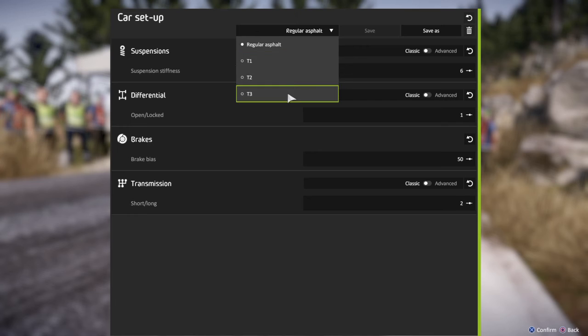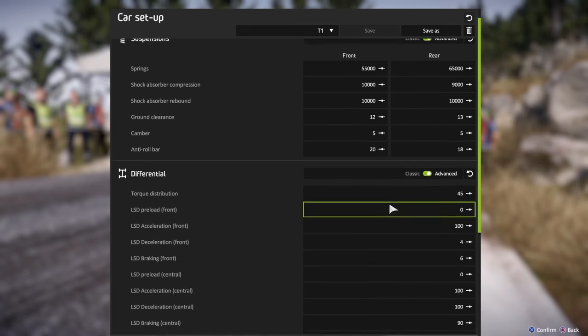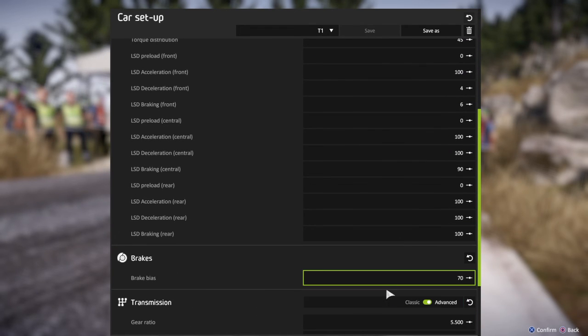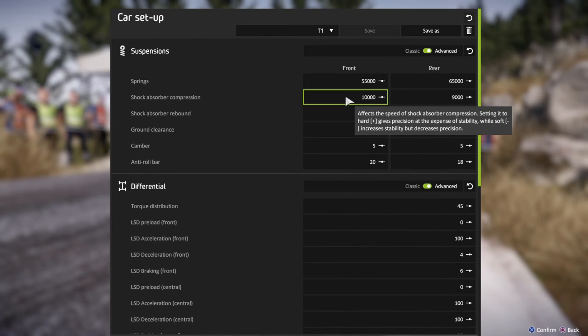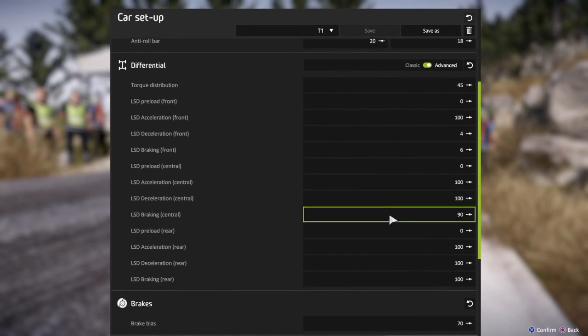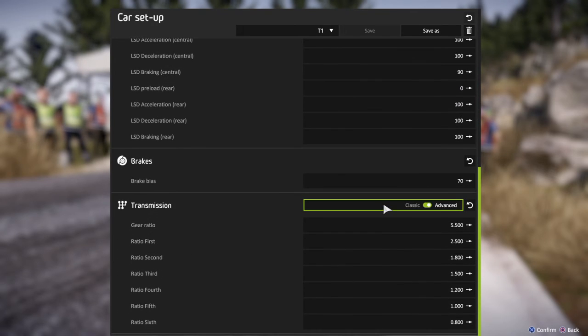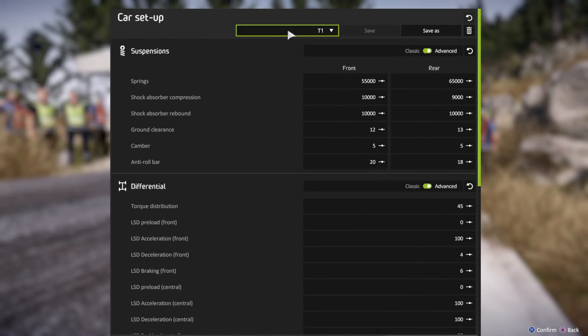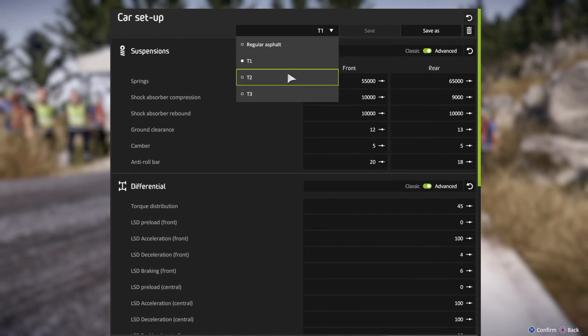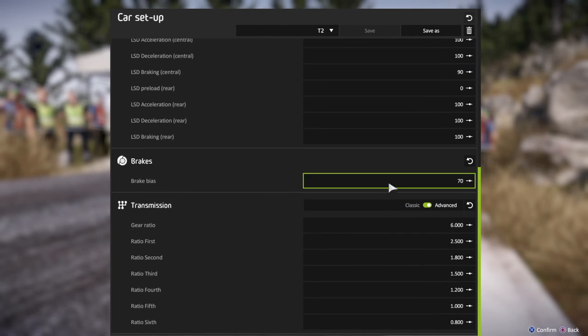Asphalt. I have T1, T2, and T3. I'll go ahead and show these. Suspension, differential, brake bias, and transmission. The only difference between T2 and T1 is the final gear ratio at 6.